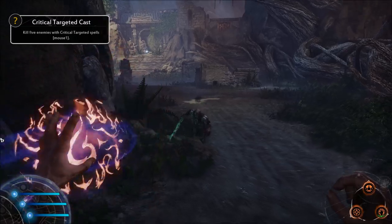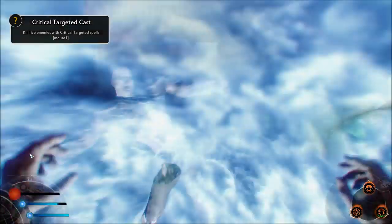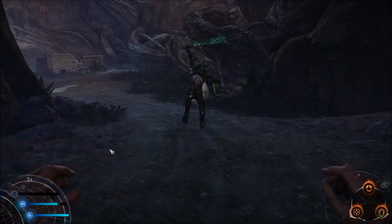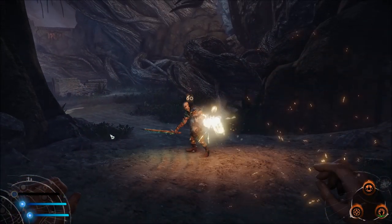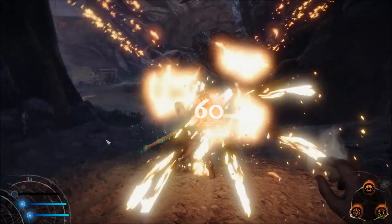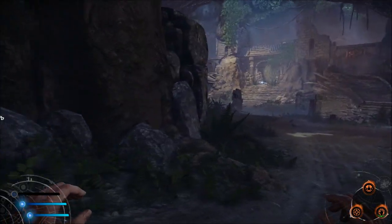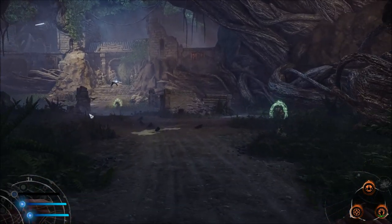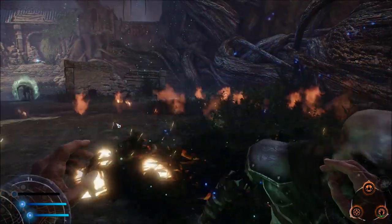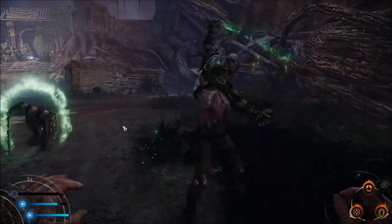Let's go to combat here and show you exactly what I'm talking about. The left mouse button does your normal attack, which can charge up to an automatic crit. The right mouse button does a block, and if you time that exactly right, you get a nice little nova burst.